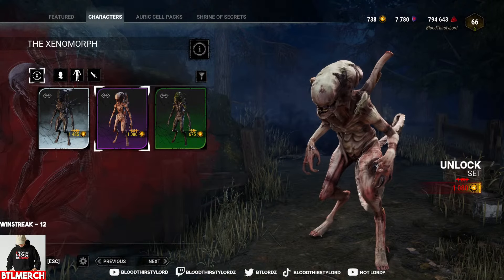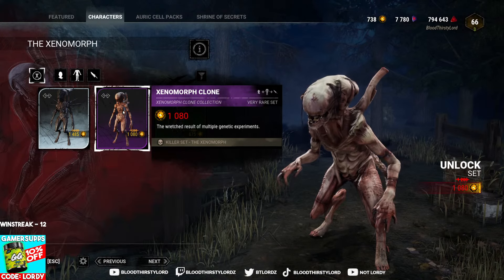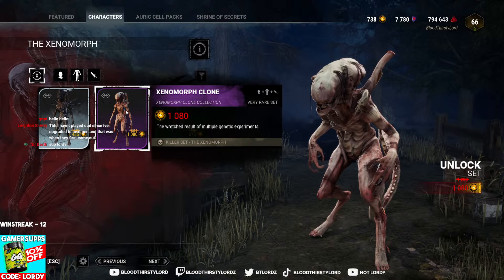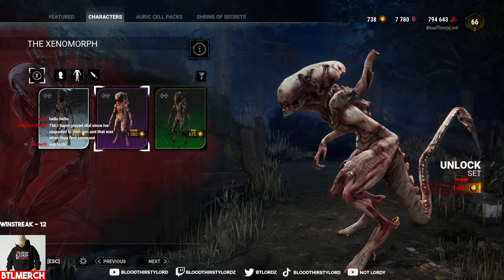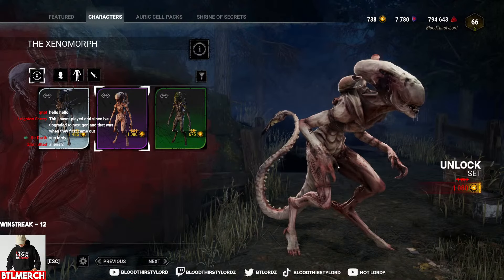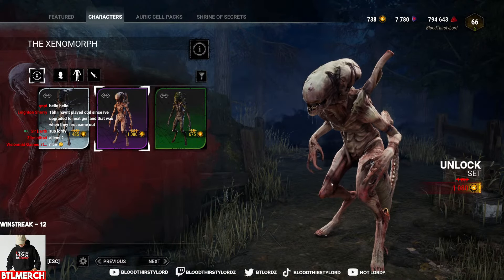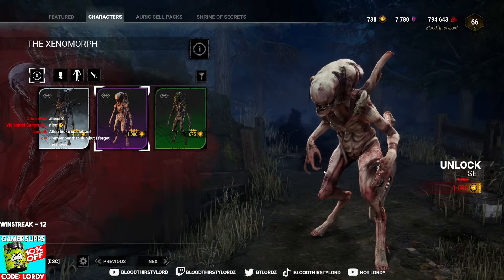I can't tell where this is exactly from, which is the most interesting point. Because usually in certain AVP aspects, or in the Alien expanded universe, the characters are usually ones mixed in DNA — usually with humans and some other genetics of other animals, usually prime creatures or prime predators. I don't know where this one is from exactly. Is this from Alien 2? If it is, that's pretty cool.